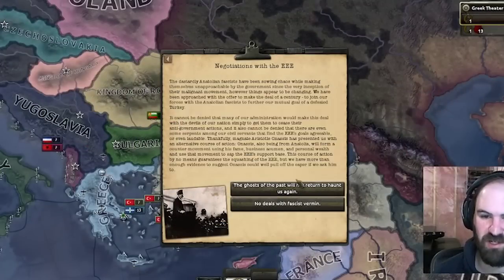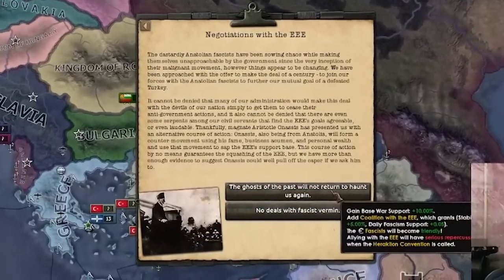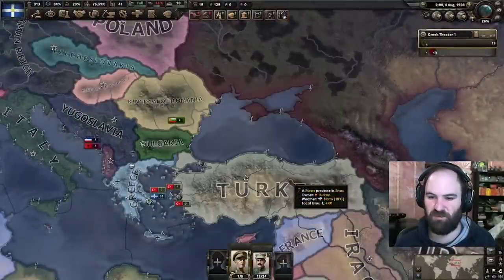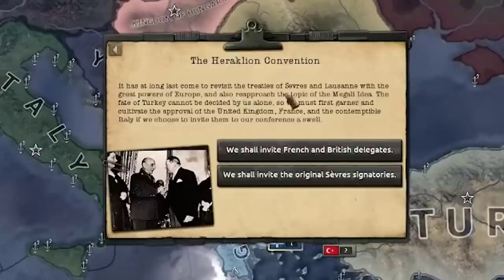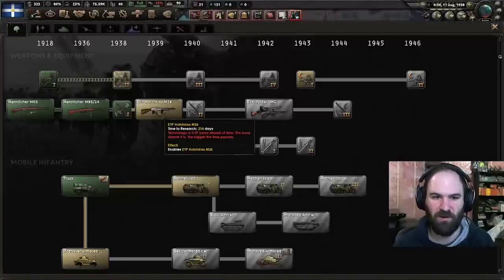Anatolian refugees is done — we want to click the first option: 'The ghosts of the past will not return to haunt us again.' Doing this is what allows us to go fascist and then create Byzantium as well. So next up: resurrecting the Megali idea. When the convention pops up, you want to click it right away — invite the original Sevres signatories. Pause it and click that immediately.